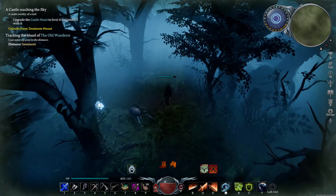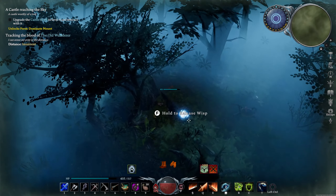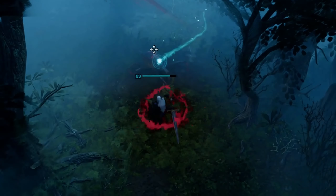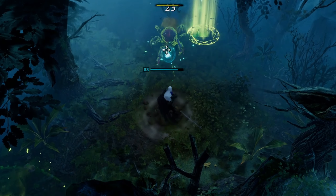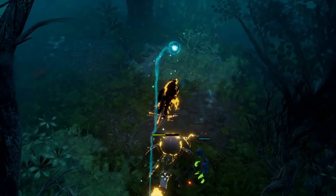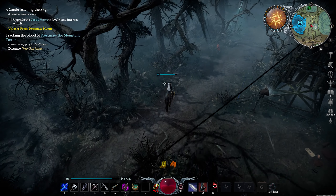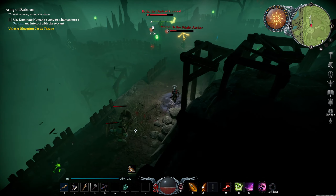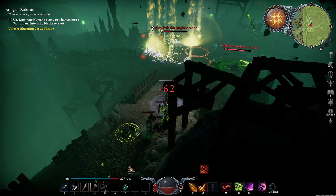Prepare for unpredictable weather hazards that will test your survival skills. Experience the choking mist in the cursed forest, complicating your exploration with reduced visibility and added challenges. In the new Gloomroad zone, beware of lightning strikes that might just strike you down.